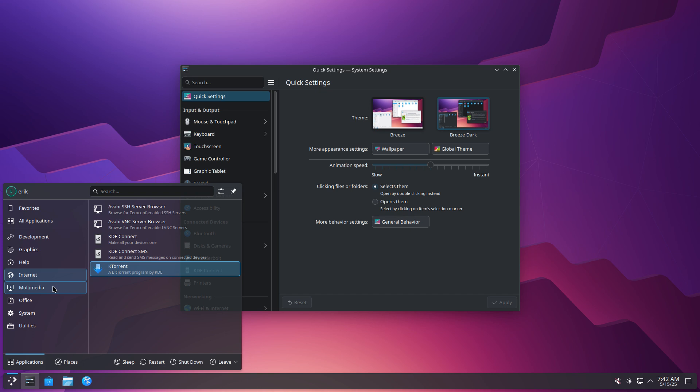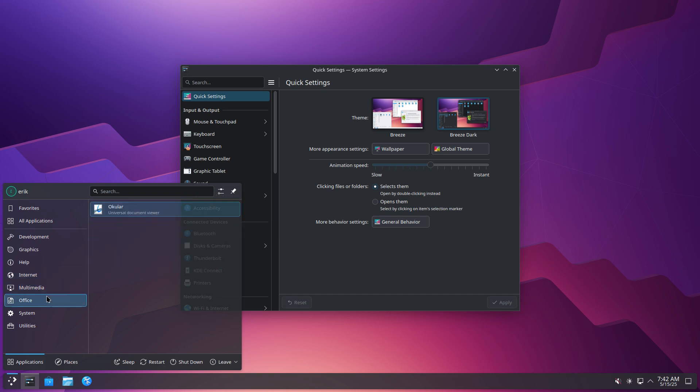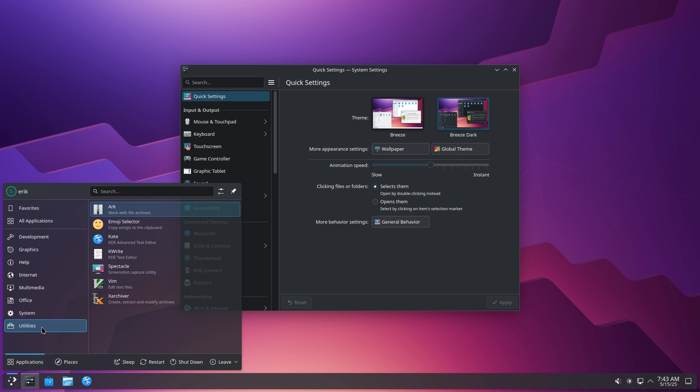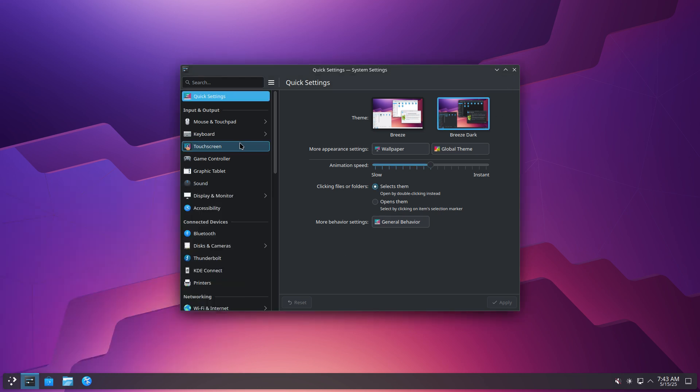They did install something — a video player, okay we can see a video. Okular is there. Yeah, there's still lots of other stuff to install, but look at the desktop — it's just amazing.